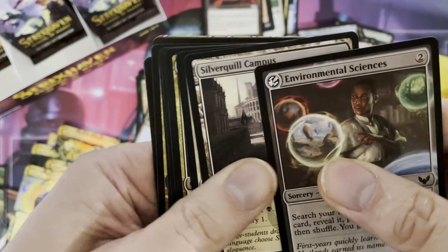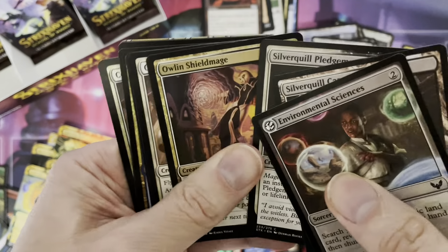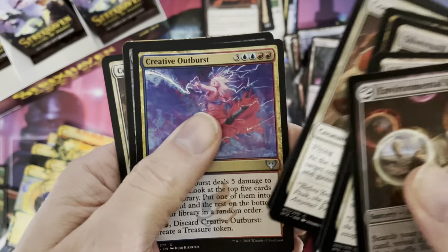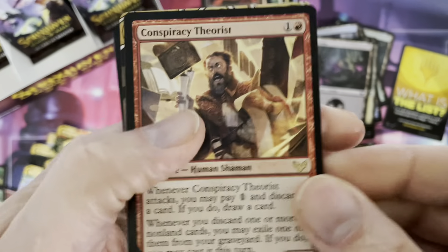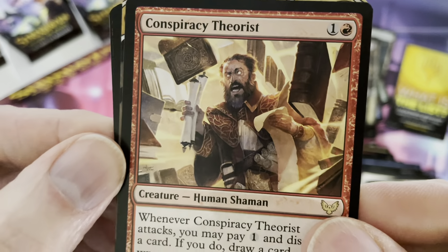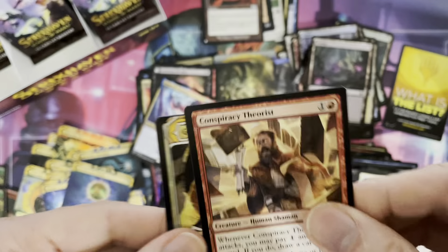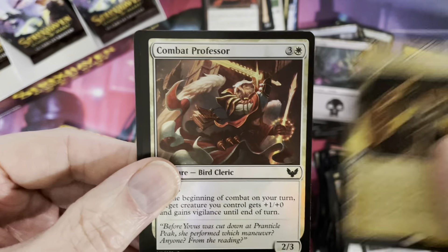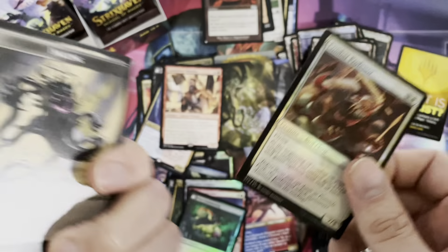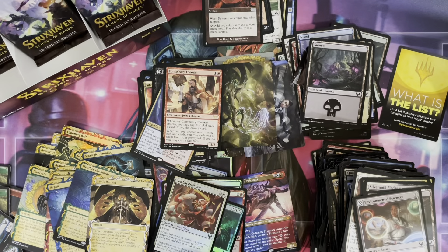Lesson card, just an average card. I started to talk about the quality of the cards — the artwork is much better it seems in this set. Look at that — another rare: God's Willing. Combat Professor as the foil.